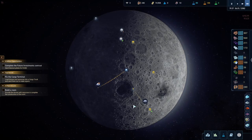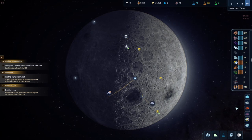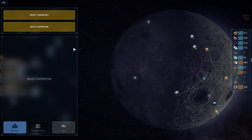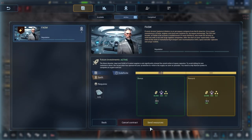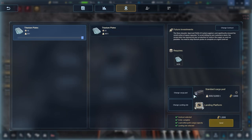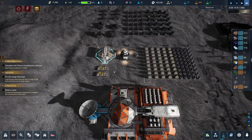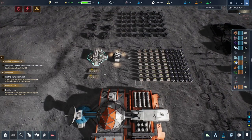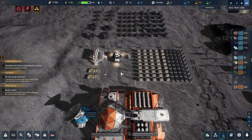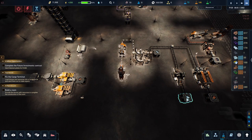How is everything going? You're on your way back, you're on your way to get science - we need the green science. We have enough plates - let's complete that first contract. Send contract - there we go. Now it's going to come in and grab its plates. The drones will start to do that and I'll make them prioritize that.